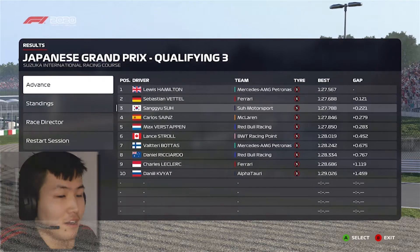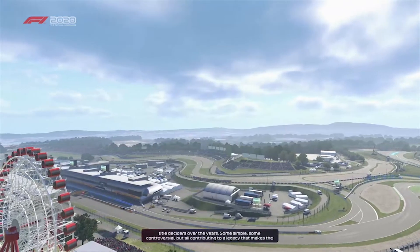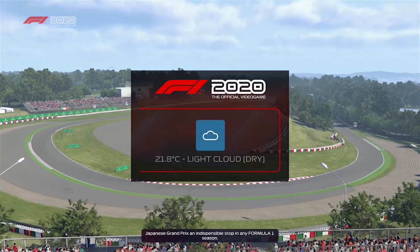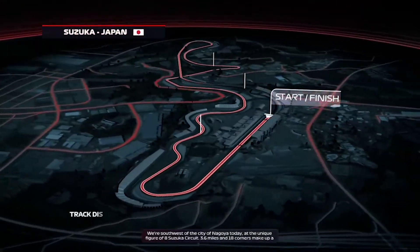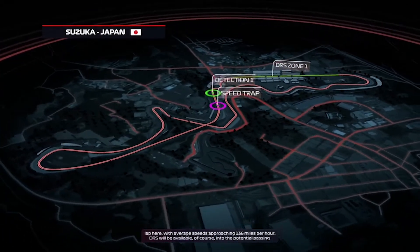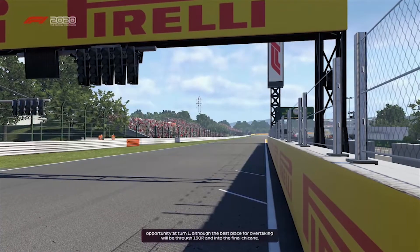We come to you live from the Mie Prefecture in the south of Japan's Honshu Island for a race that has seen many title deciders over the years. Southwest of Nagoya at the unique figure-of-eight Suzuka circuit — 3.6 miles and 18 corners make up a lap here, with average speeds approaching 136 mph. DRS will be available into Turn 1, although the best overtaking opportunities will be through 130R and into the final chicane.